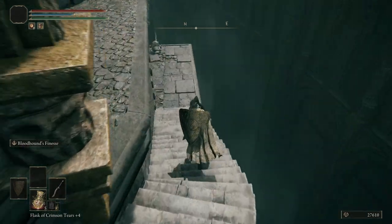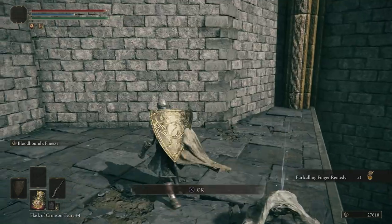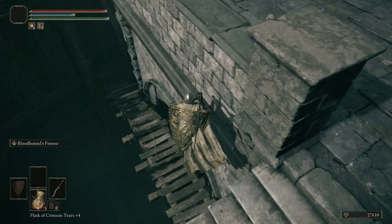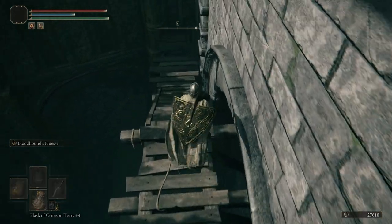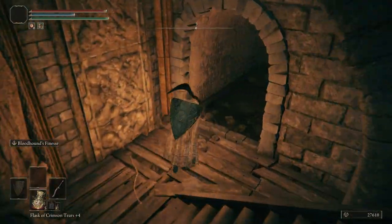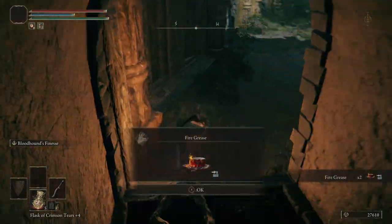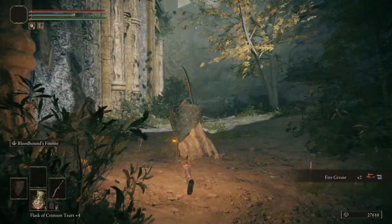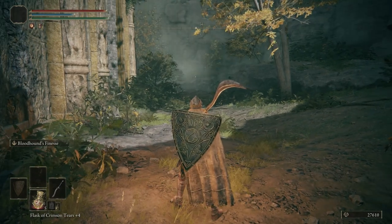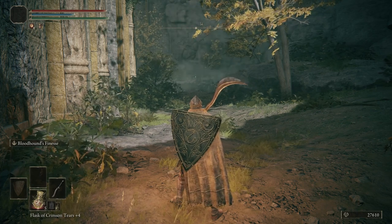We're going to go down these steps and grab an item. Then if we hop off right here and turn our lantern on, we can get ourselves another item. We get some fire grease. Across the way, you can kind of make out an item — we're going to be getting that shortly. We just have to circle around and come back to get it.